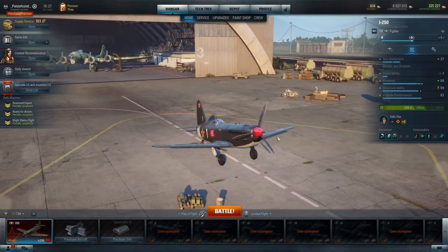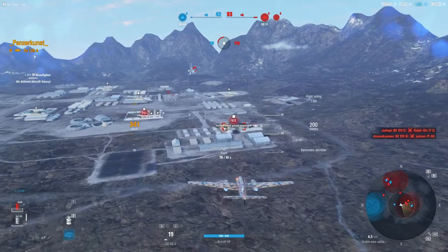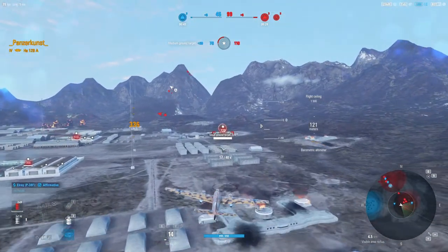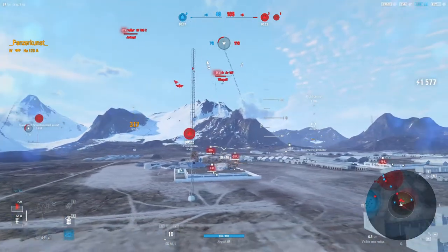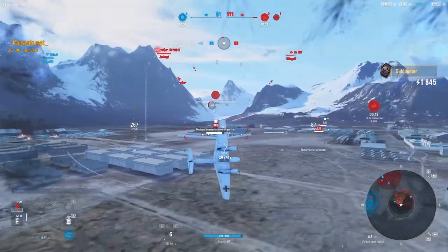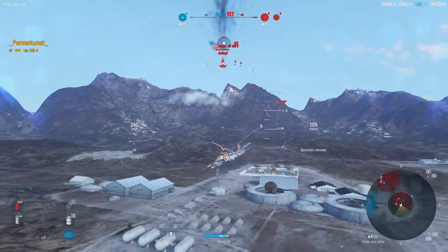Here I am in the tier 4 German ground attacker — they call the tier 5 the Duck, so let's just call this the Baby Duck. One thing you should think about when you're in planes that suck: don't go anywhere alone. I come into this pretty much alone and right away there's a VF-1 on my tail, and I'm trying to do some evasive maneuvers, trying to get away and get my nose on him somehow.